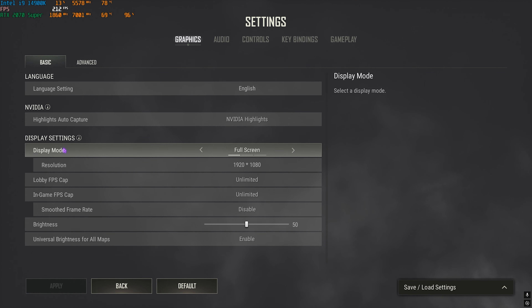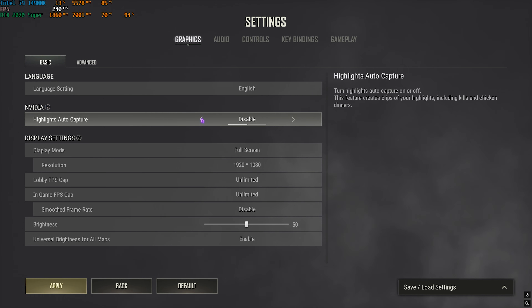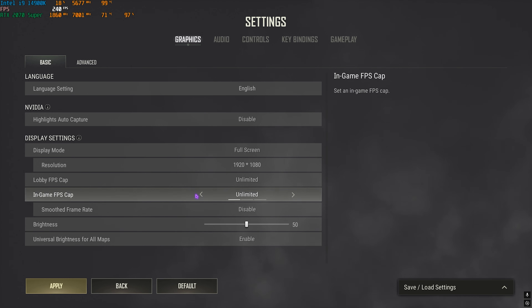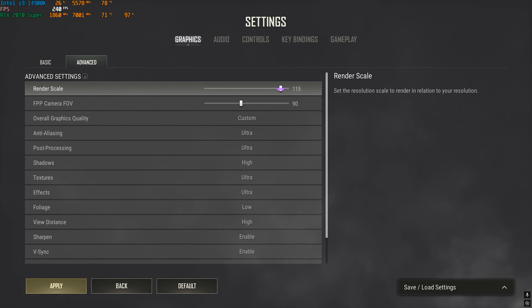The next step is the best in-game settings. Open your game, press Escape and head to Settings. If the NVIDIA Highlights option is available, disable it as it consumes a lot of GPU resources. For Display Settings, set your display mode to Full Screen or Borderless — both work fine. Remove any lobby or in-game FPS cap, and set Smooth Frame Rate to Disabled. Under the Advanced tab, set Render Scale to 90 — it provides clear gameplay and higher FPS, though you can use 100 or higher on a capable PC.